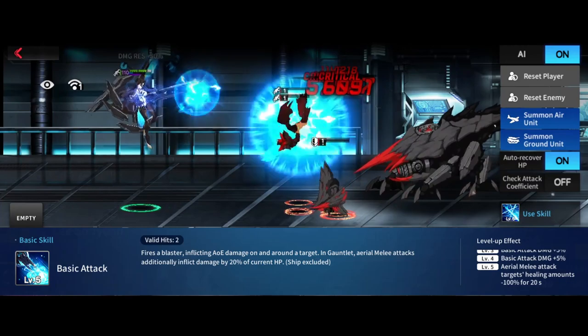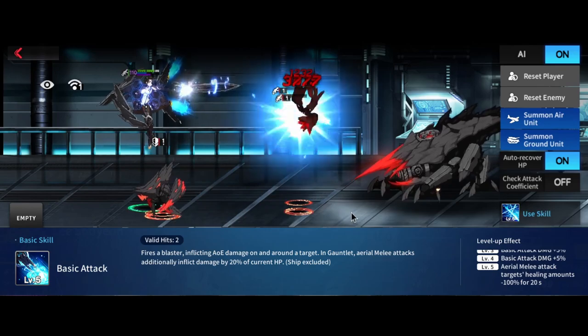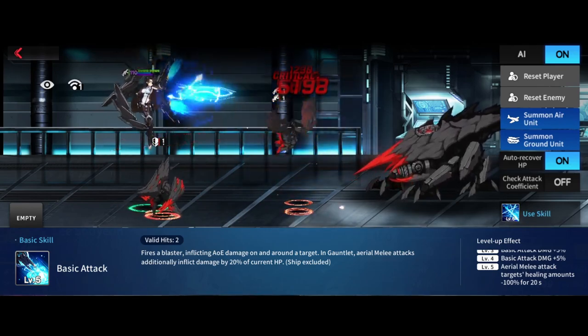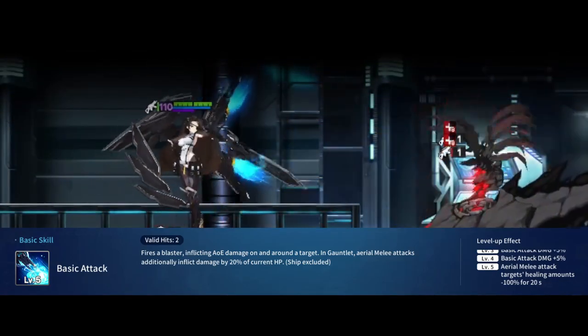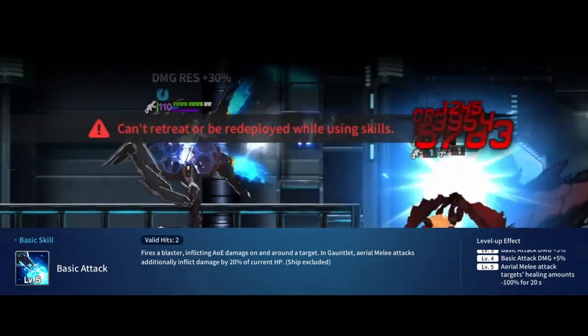Moving on to her skill kit, her basic attack is able to hit both land and air with a slight twist. It lands 2 valid hits to enemies away from melee range. If any enemies are within melee range, she'll swing her sword inflicting additional damage equivalent to 20% of her current HP, pushing the enemy back, and reducing their healing received by 100% for 20 seconds. Just her basic attack does so much.